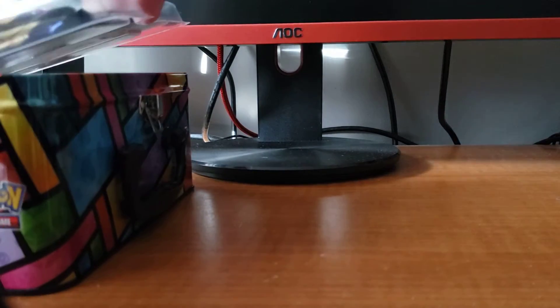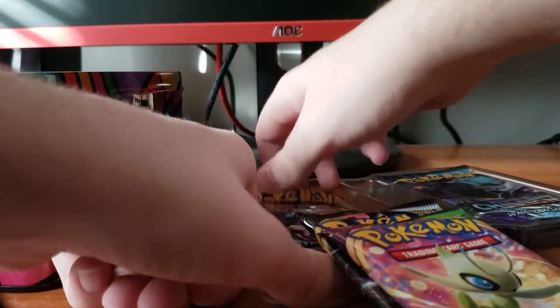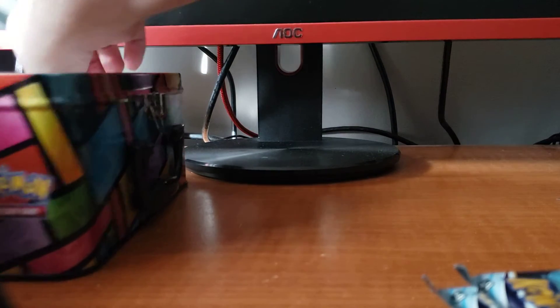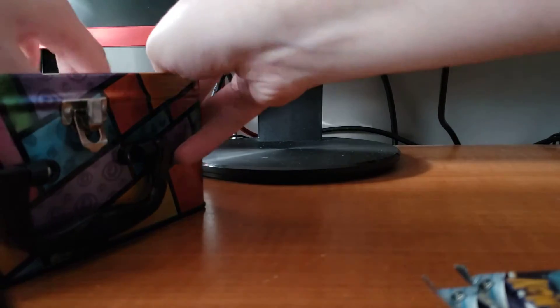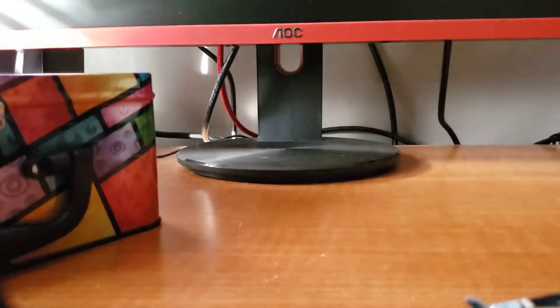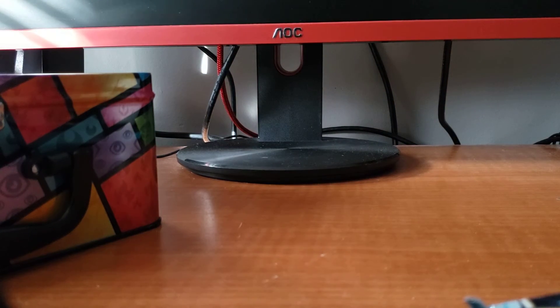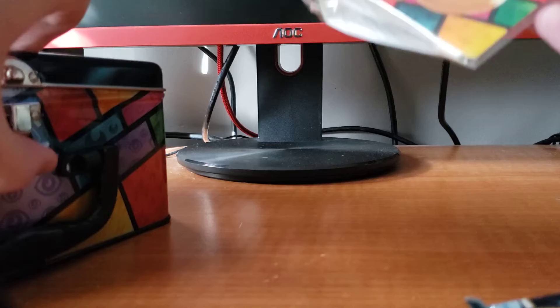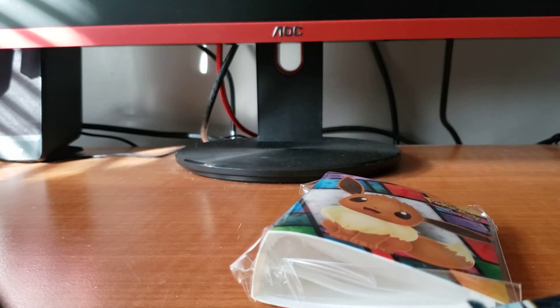And then we get into the packs. You get Sword and Shield, Rebel Clash, Vivid Voltage, and two Chilling Reign. You also get this little mini Pokemon card holder binder, which I'm actually gonna use — I'll find a use for it.